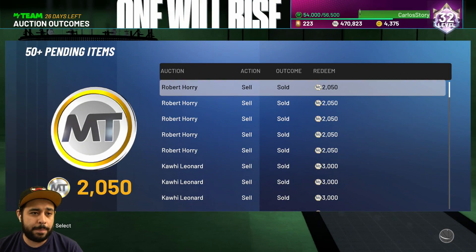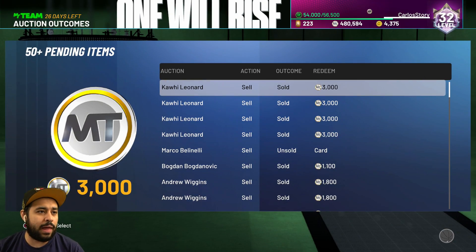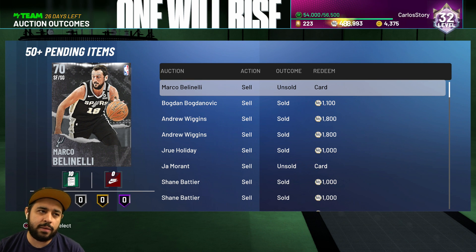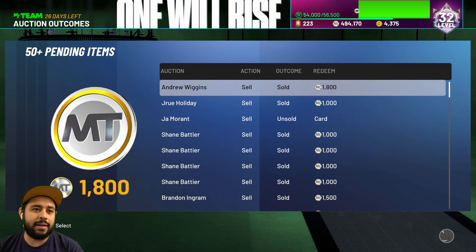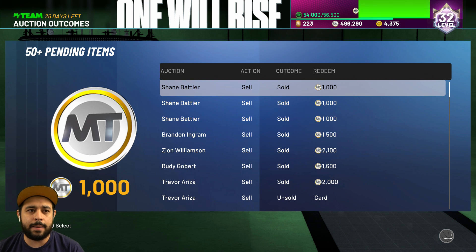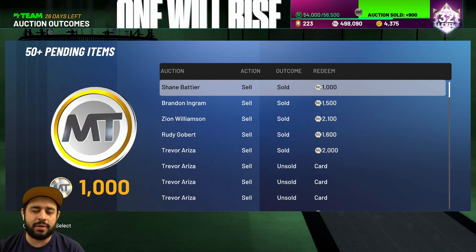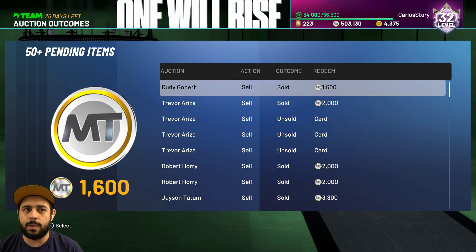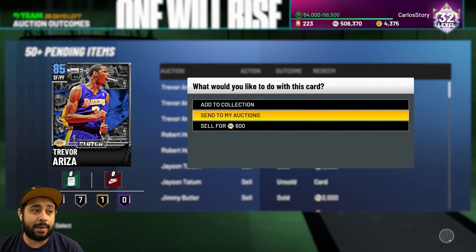Some of these are obviously from packs — most of them, actually, because you've seen all the pack openings. I also get free packs from Locker Codes, Domination, and stuff like that, plus working the auction house. When I'm not doing videos, I'm definitely trying to work the market here and there. There is that auction house glitch that I think 2K is doing purposely to stop sniping — you go into the market and it always says another user has bought it, even when it's been up for 30 minutes. Hopefully they fix that.